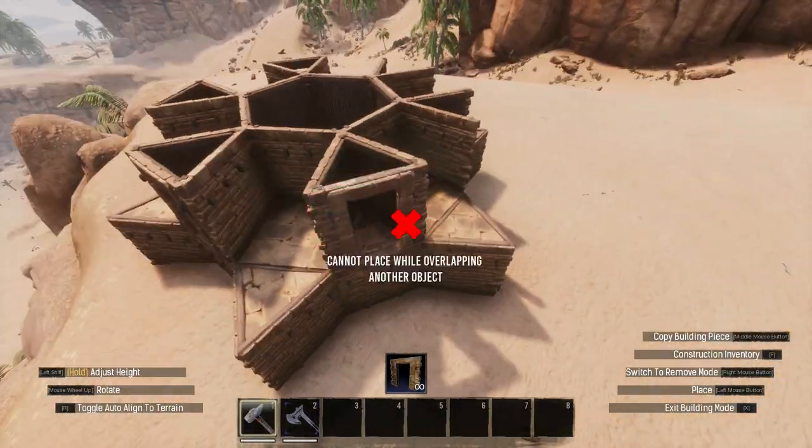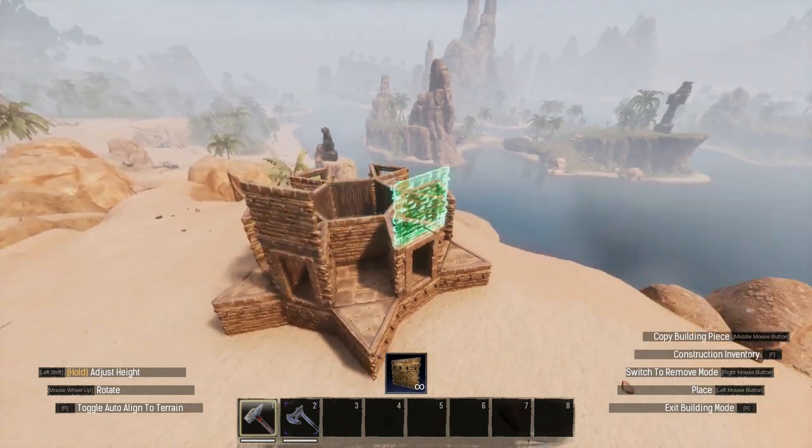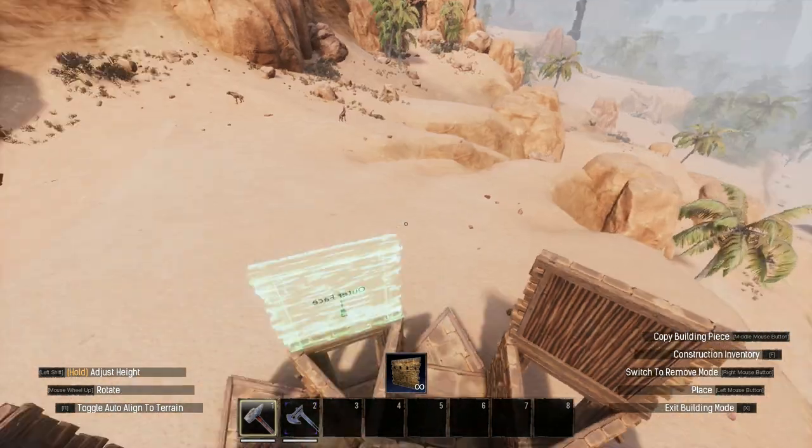You'll then want to place door frames on the wedge sections and leave the squares open. I built the walls two tiles high using ceilings to fill the gaps above the square segments.